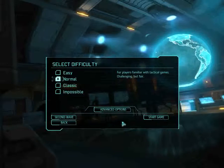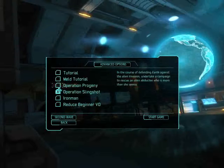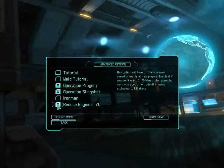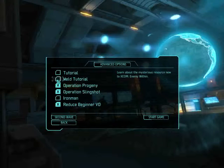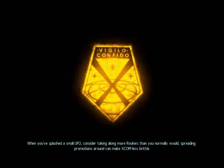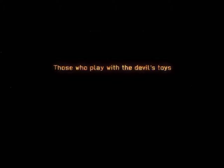So without further ado let's just begin. We want that tutorial and we'll start the game. Now as you notice the colour palette has changed — it is orange in some places, but it has exactly the same intro except for the little intro bit here.